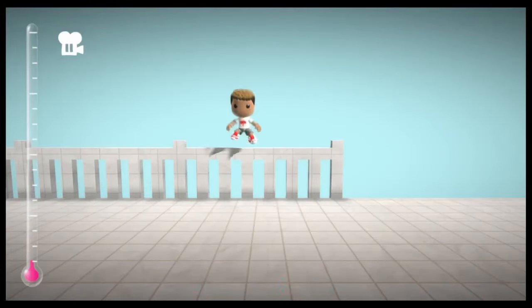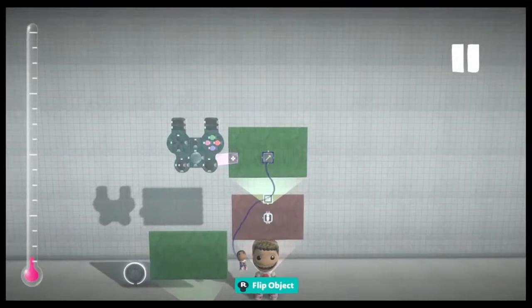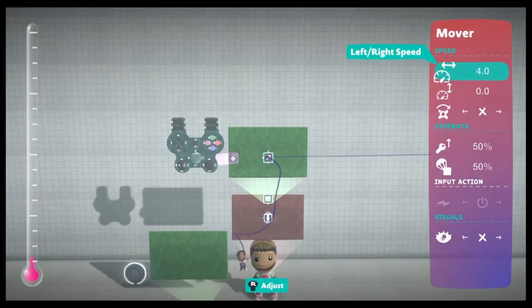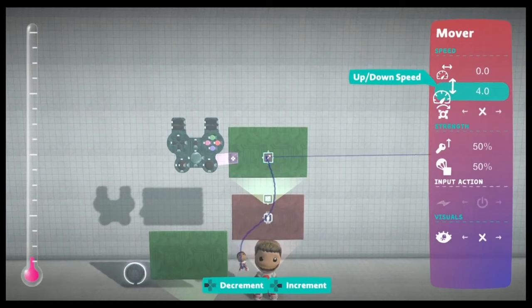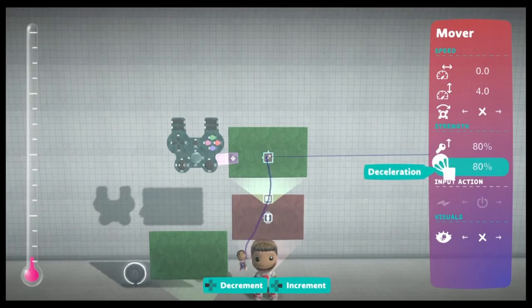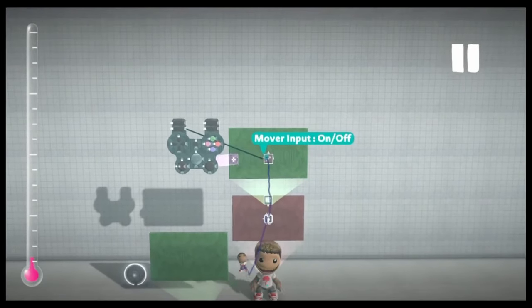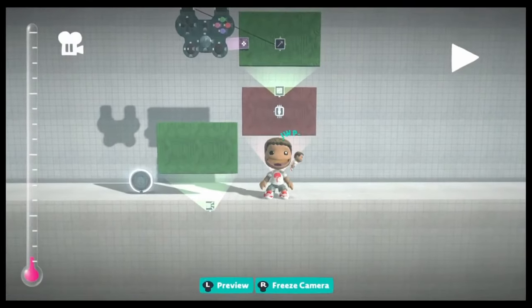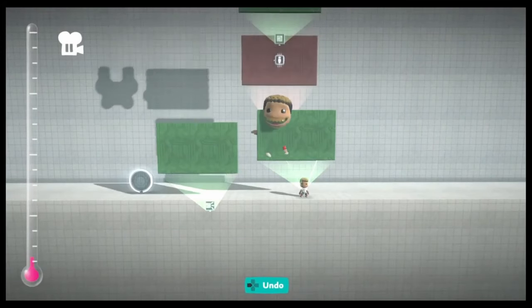The default jump height depends on how long you press the X button. This is a problem because the flip animation is going to depend on the height. So we're going to make our own jump so we have a consistent value for the jump height. I used the mover to make my own custom jump. Left right was set to 0 and up down was set to positive 4 so it moves up. I set it to 80% for acceleration and deceleration so the jump's gravity looks more realistic. When I hold L1, it flies, which I didn't want — I wanted it to go up for a short amount of time.